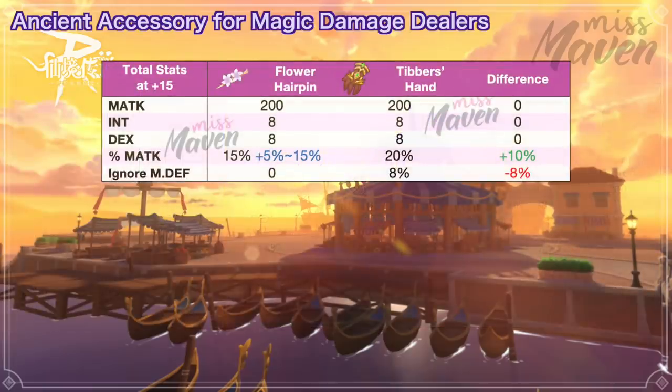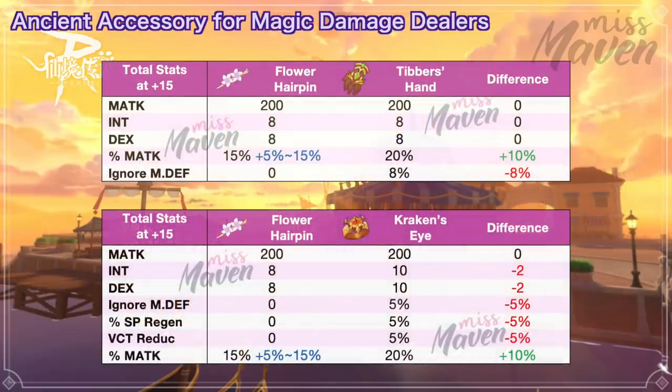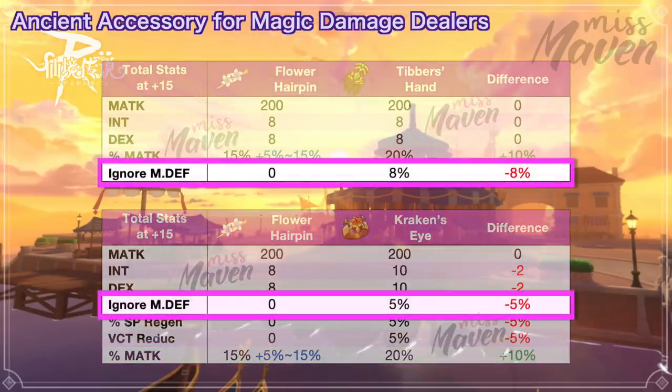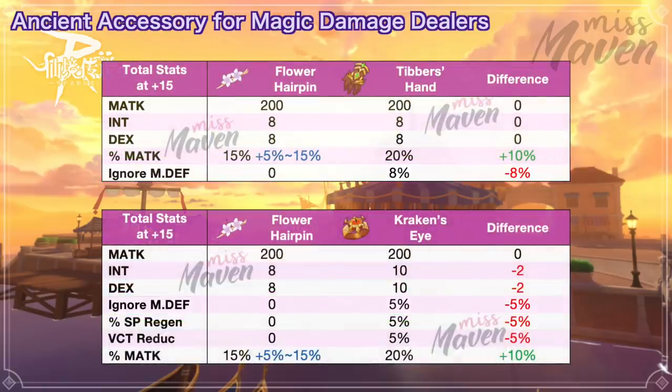When comparing it with Tibur's Hand and Kraken's Eye, this ancient gear provides 10% more magic attack but 0 ignore MDF. Thus, it's only better to shift to Flower Hairpin if you've already reached your target ignore MDF, despite not getting the ignore MDF from Tibur's Hand or Kraken's Eye.